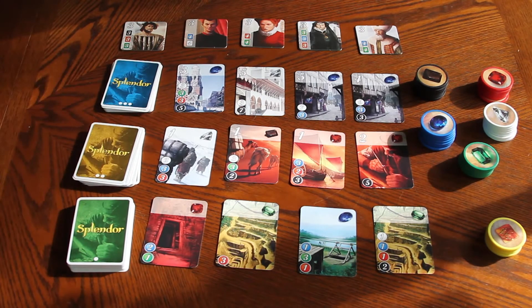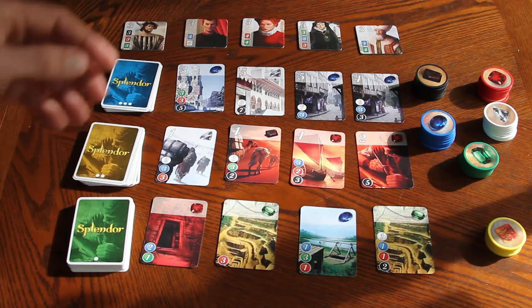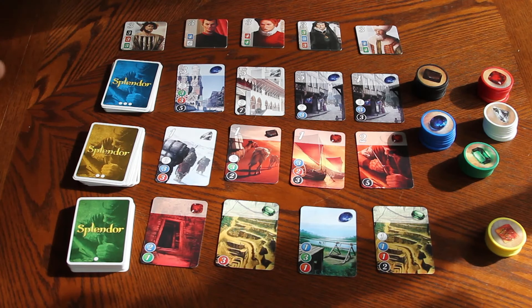The game goes around with each player taking one of those four actions — either purchasing a card, reserving a card, taking three chips of different colors, or taking two chips of one color — until someone scores 15 points or more. At that point we finish the round so all players have had an equal number of turns, and then the player with the most points wins. And that is Splendor.